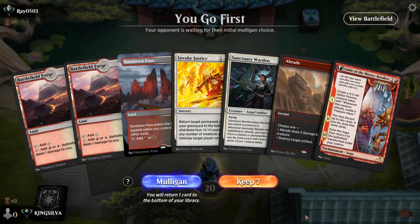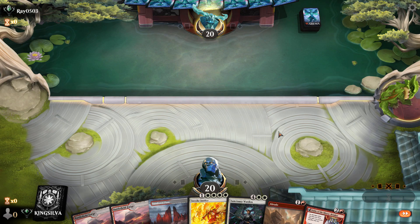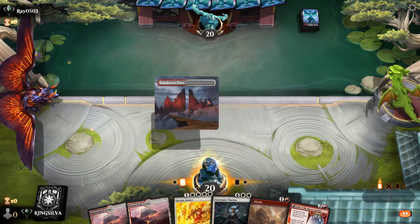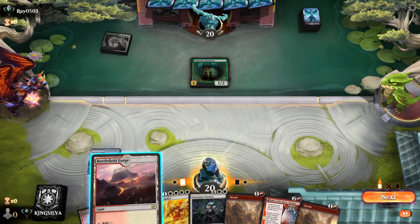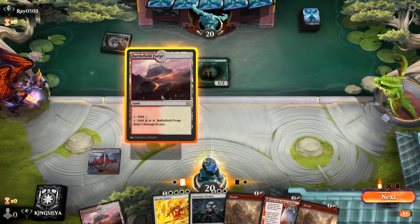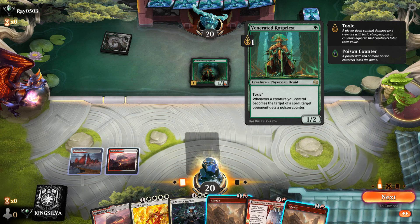Welcome into Game 1 — playing Boros Reanimator and this opening hand is a doozy. I've been watching a lot of people dominate Standard with this deck in best-of-one on Twitch. The hand smoother in best-of-one gives you a better percentage to hit your combo earlier. Looks like the opponent is on Venerated Rot Priest — toxic one, and whenever a creature you control becomes the target of a spell, target opponent gets a poison counter.